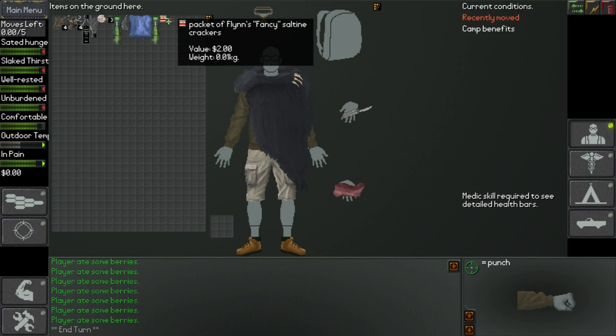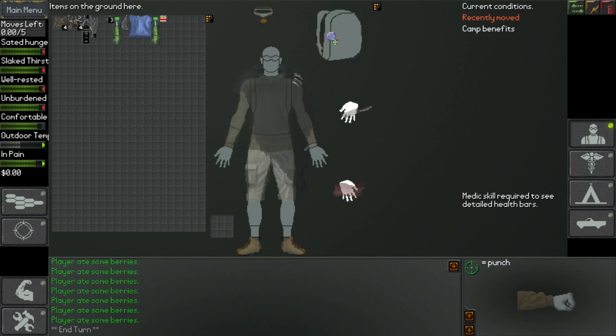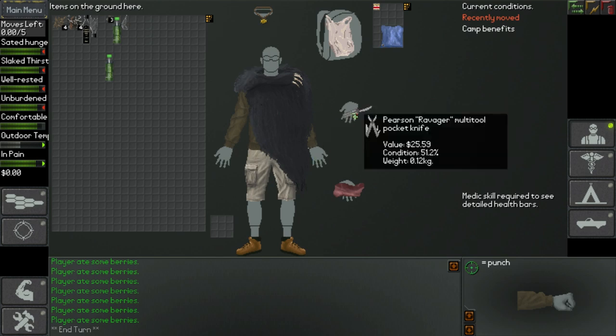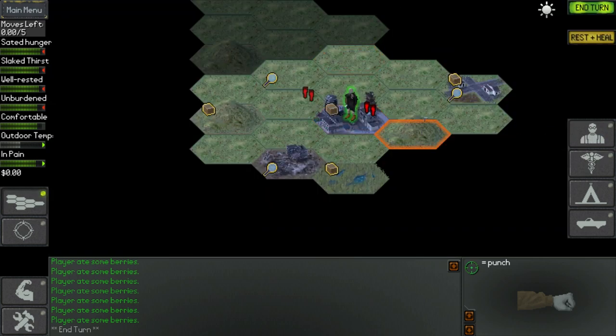Saltine crackers, a tarp. Here's my first actual storage container — a disposable plastic shopping bag with a decent amount of storage space. Unfortunately its condition is 11%, which means it's going to fall apart very soon, but might as well use it. I definitely want food in it. Water is actually low priority because it's so easy to find in the environment. I'll take the tarp though — could make some stuff out of that. I'm trying to find something like a lighter so I can actually make fire and cook this meat, because it's almost certainly going to go bad before I can do anything with it.